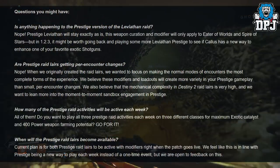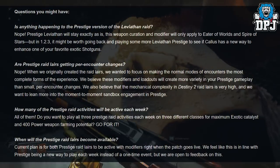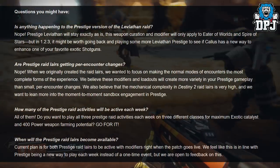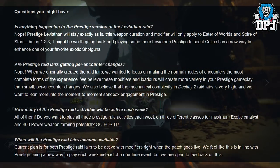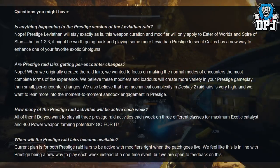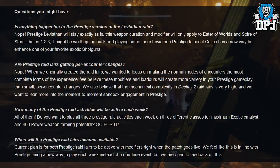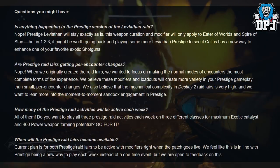Regarding Prestige Leviathan: it will stay exactly as it is. The weapon curation and modifiers will only apply to Eater of Worlds and Spire of Stars. However, in 1.2.3 it might be worth going back and playing Leviathan Prestige to see if Calus has a new way to enhance one of your favorite exotic shotguns — the Legend of Acrius.